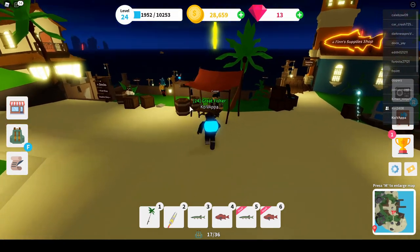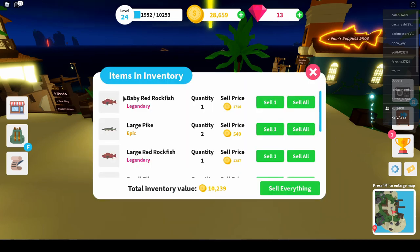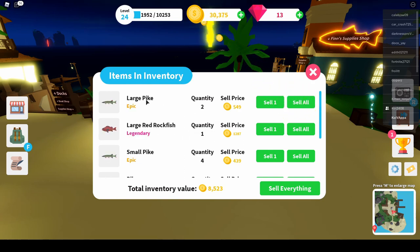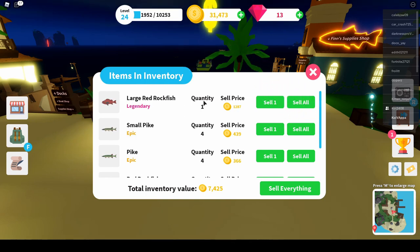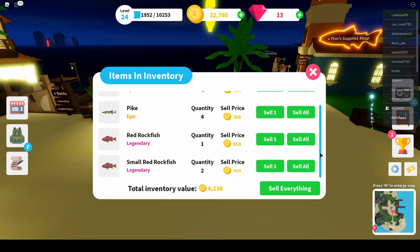So we're back at Port Jackson and I'm going to go up to Castor here and show you how much money we get for each of these fish. A baby red rockfish, a legendary one, is $1,716 — that's a good price. The epic large pike is $550, not bad. The large red rockfish is $1,287. The pike is $400, pike $300. The legendary red rockfish — not a baby or large one — is about $858. And then a small red rockfish is about $1,030, and the baby one is even more.